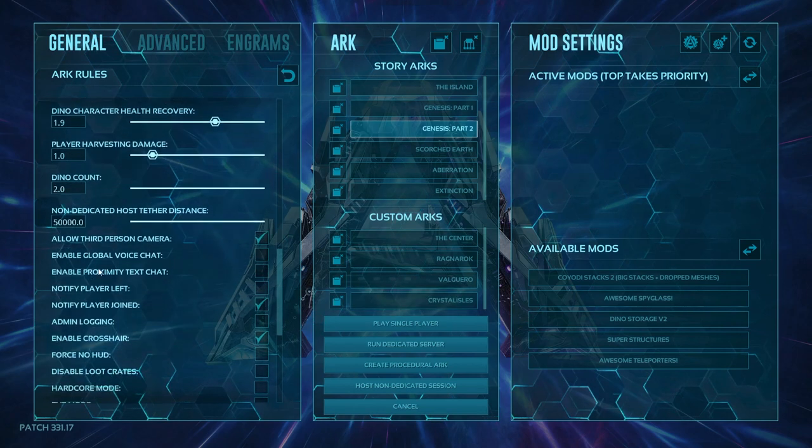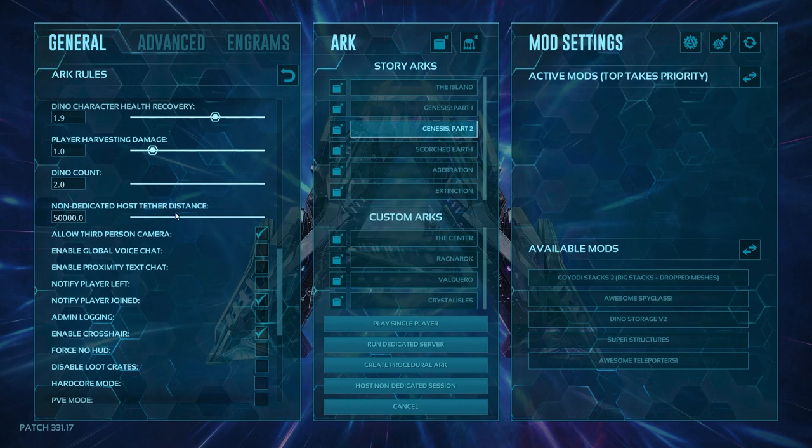The hosting tether option — on PS4 and Xbox you will not see this option, it's only for PC. Basically you can increase your tether range, but understand the higher the range the harder the pull on your server is going to be.